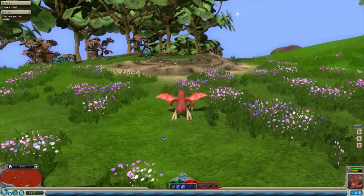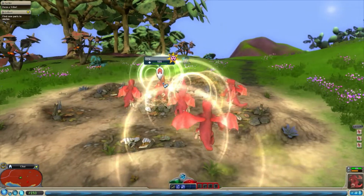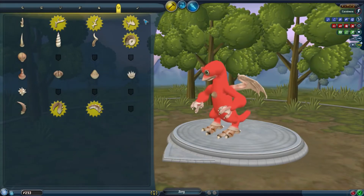My nest is currently empty - where is everyone? Well, we'll use mate and call and someone will appear. Right, let's see what we have now - we don't actually have the best stuff yet.